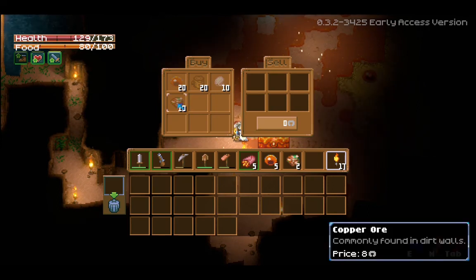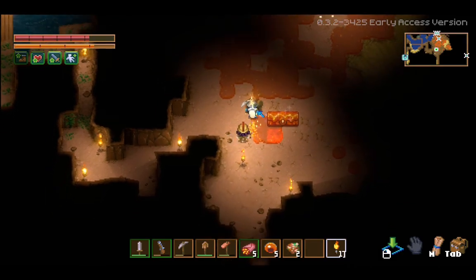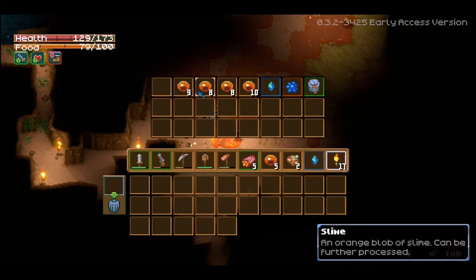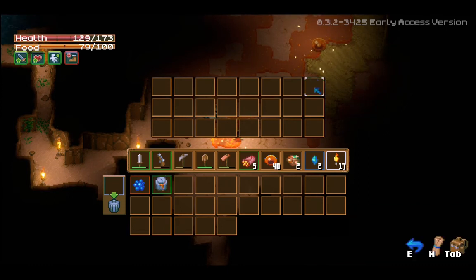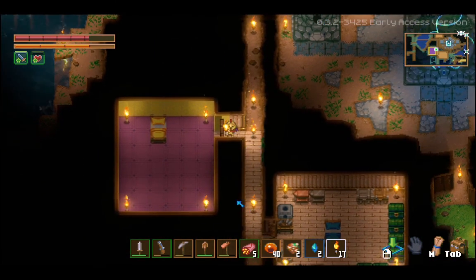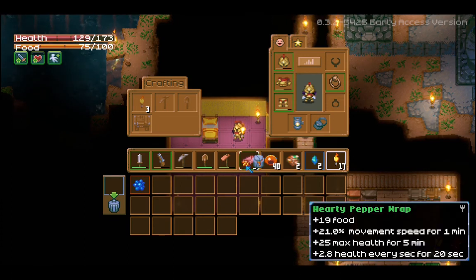Oh, you sell things! You sell copper for those coins we've been finding. You sell fiber. Nice. Now let's see what all we got here - we got some gemstones, a whole bunch of slime, and a glurch eye. And slime oil. It says 'place it in a habitable room and a bearded character may move in.' Well, here we have what I hope is a habitable room. Just open the door - you just put it down? I guess we're about to find out.